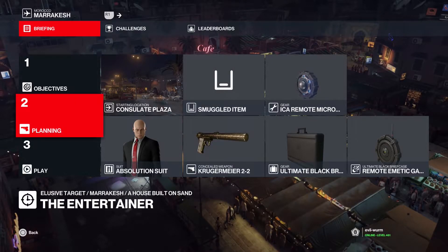Hey, how's it going guys? It's Syndrom back with another Hitman 3 video. Today I'm going to show you guys how to do Elusive Target number 10, the Entertainer. This one's not really that difficult — as long as you follow the steps the way that I'm showing you, it's pretty simple. So we're going to start in the regular starting place, the Consulate Plaza, in whatever suit you want to. I'm of course going to use the Absolution suit.